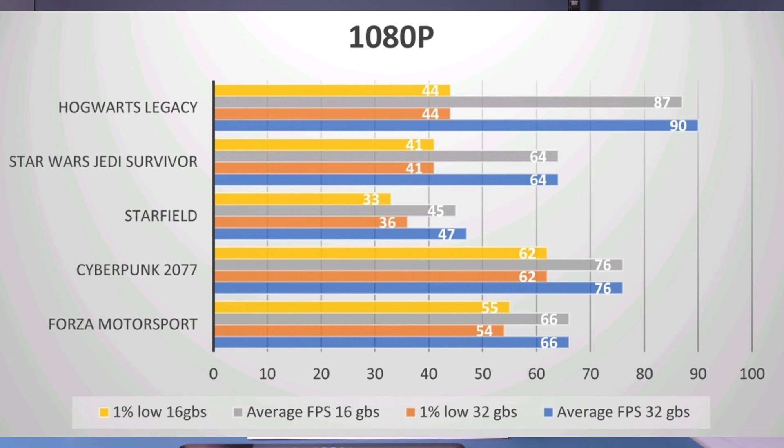Starting off with the 5600 system paired with the RX 7600, the results were fairly comparable. There wasn't much difference between 16GB and 32GB. There was a couple FPS difference on average with Hogwarts Legacy, and in Starfield there was also a couple FPS difference on the 1% low and on the average, but everything else was pretty much the same. So that's a good indicator that with a lower-end system, 16GB shows no bottleneck. That's not to say future, more demanding games won't need additional RAM, but in this case 32GB made no difference.